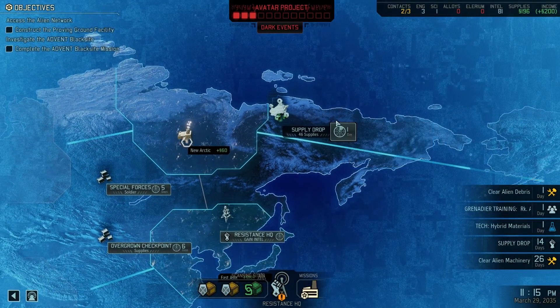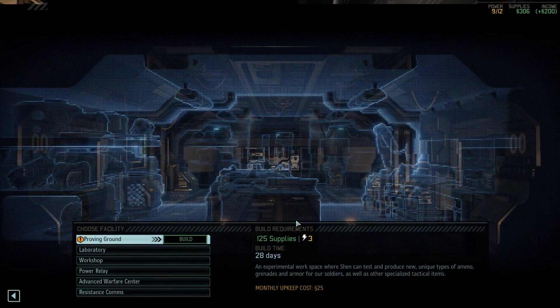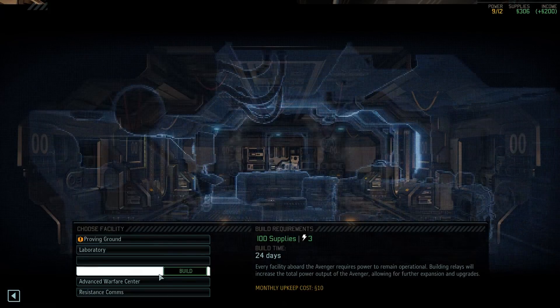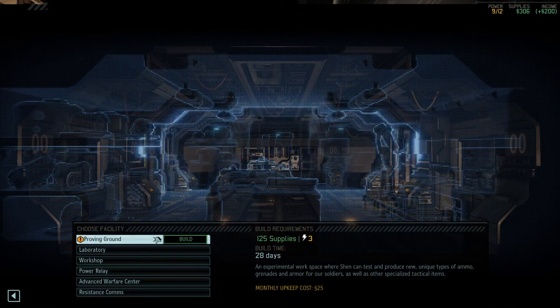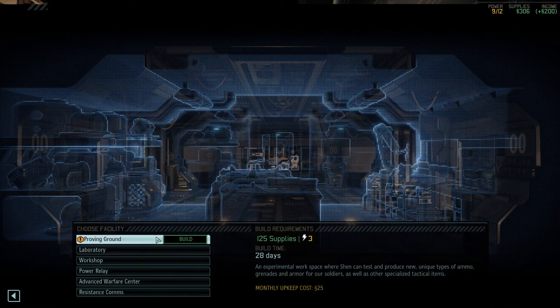There we go. Alien debris cleared. Very good. So I have a lot of stuff we can build. Proving Grounds — an experiment workspace where Shen can test and produce new unique types of ammo, grenades, and armor for soldiers as well as other specialty items.